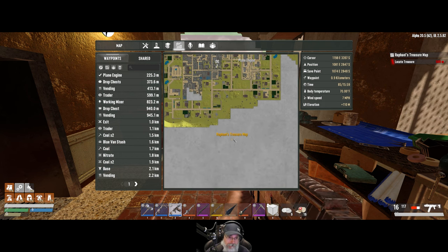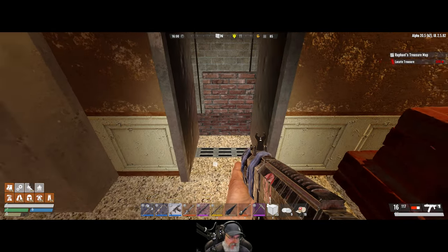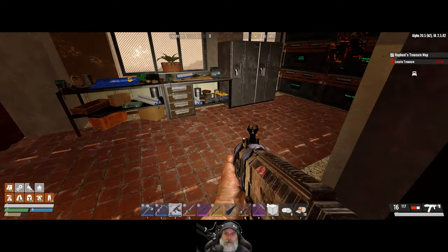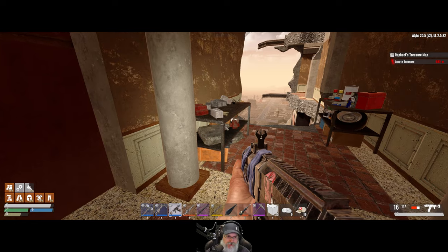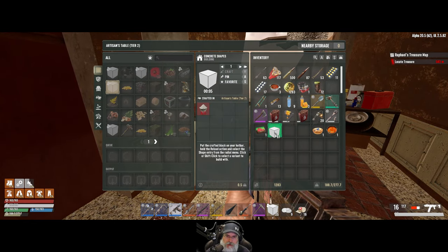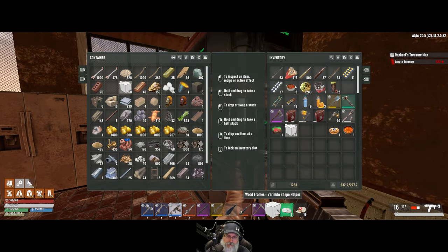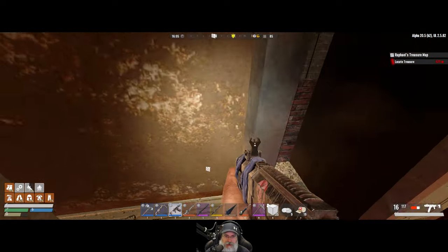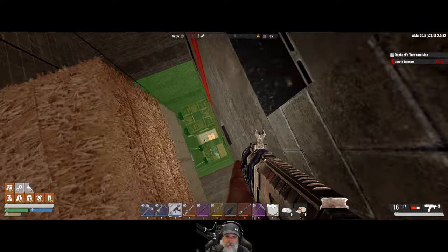We can hop out there and get that too. So let's go clean up the trash down below first, we'll go hit that treasure map, and then we'll come back and do some building. I have several concrete blocks in here plus some additional ones, so we'll have a total of 155 blocks to work with when we get back.